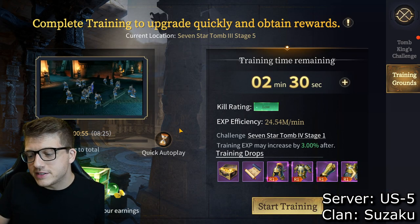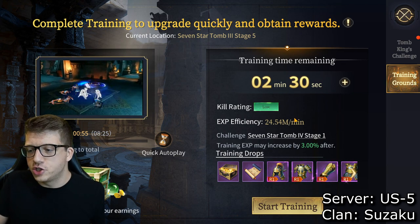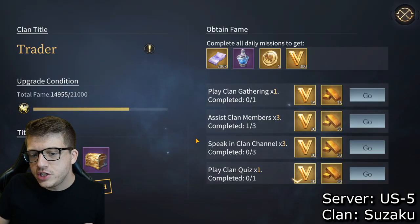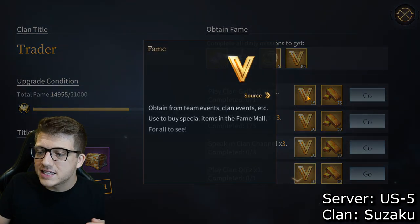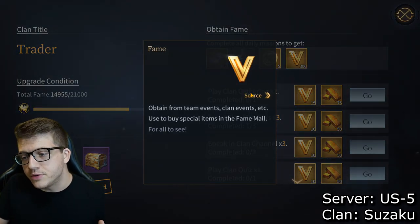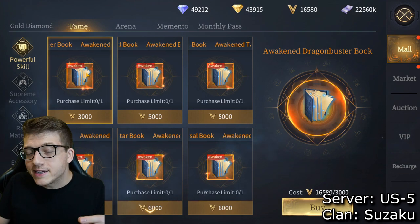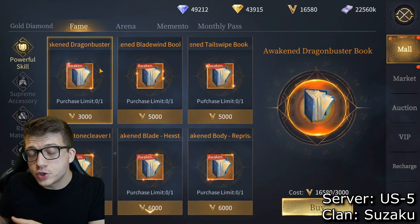Finishing your dailies gets you the maximum training ground time — millions of experience just passively. After all your dailies, come into your clan, go to the community tab in the clan mission section. This helps you upgrade your total fame and gives you resources — primarily fame and clan assets. That clan fame is a currency for your clan shop and is also how you max out your in-game skills, which is super important for DPS.